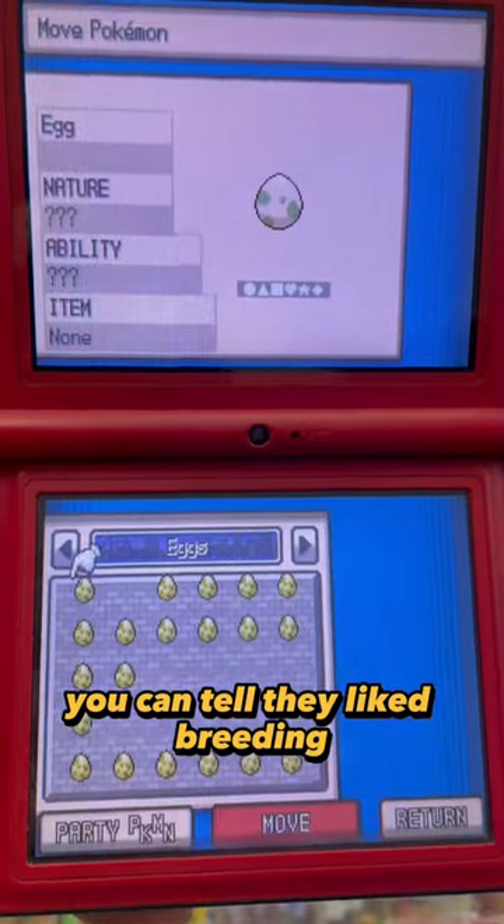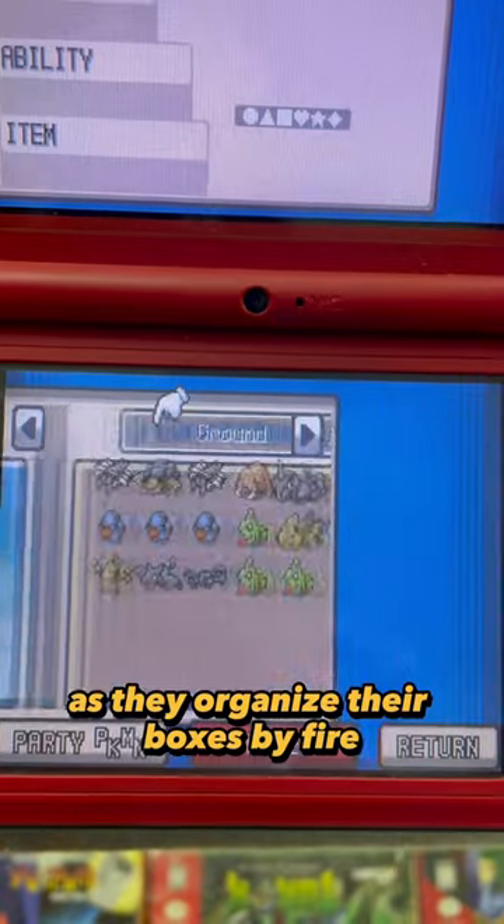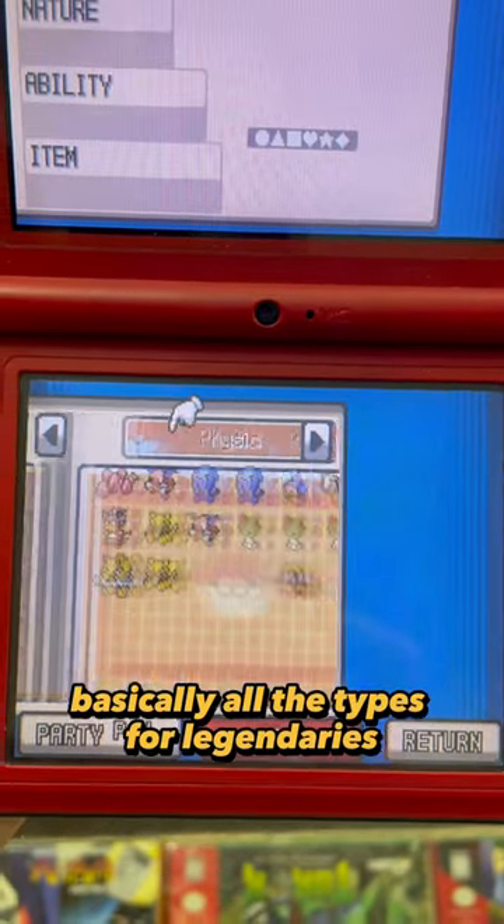As for their Pokemon, you can tell they liked breeding as there were a bunch of eggs, and they seem to be really organized — they organize their boxes by fire, water, flying, ground, basically all the types.